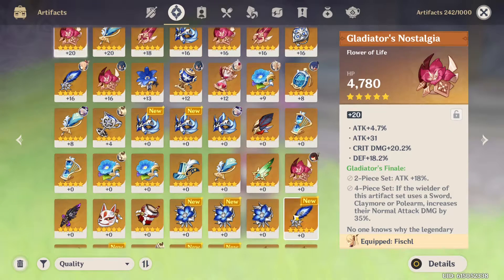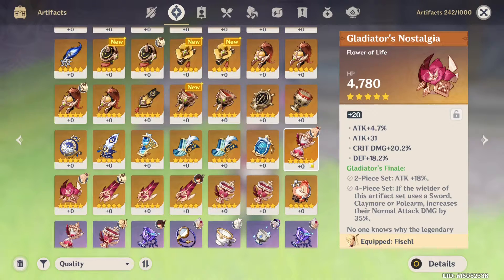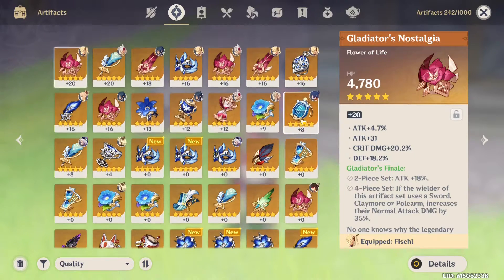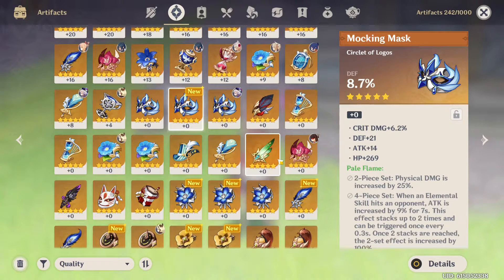We have 1, 2, 3, 4, 5, 6, 7, 8, 9 — okay, we had 2 runs where we got 2 gold artifacts. Let's evaluate each one. We got a Pale Flame mask with HP main stat — I don't know if we'll end up using it. We also got the same piece with defense main stat, so we're probably not going to use it unless this grind goes on forever.